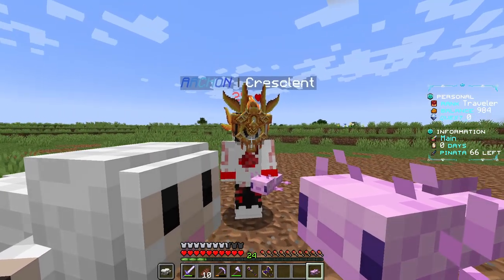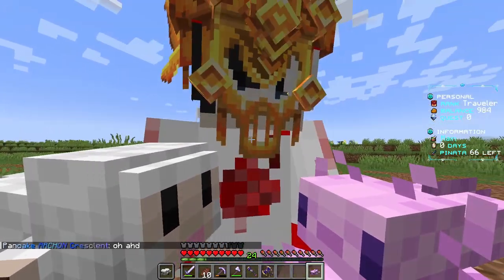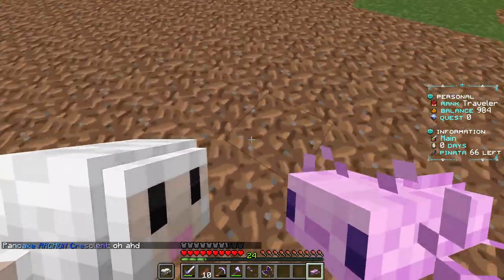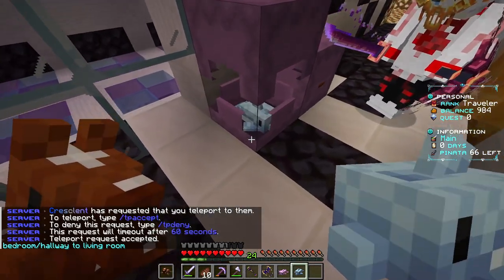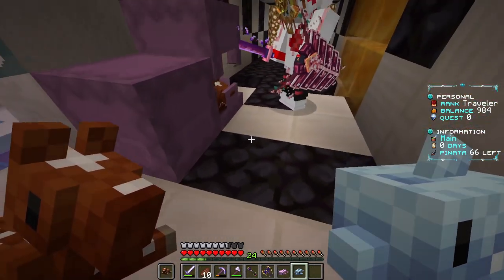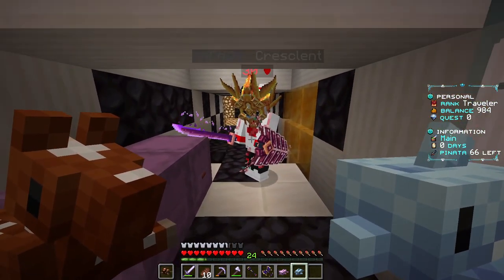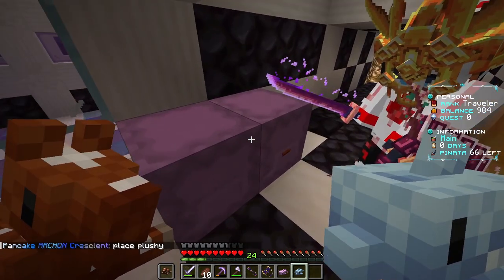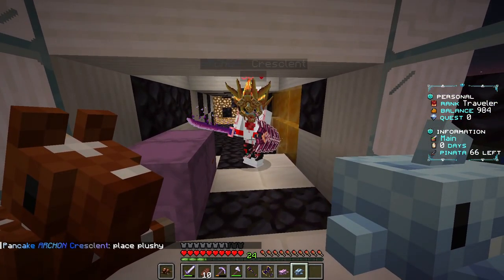Well, isn't this the cutest thing you've ever seen? And of course the plushies - you can put them in shulker boxes. Oh my god, this is cuteness overload. I'm just gonna keep playing with this. From now on, this is what you're gonna see - two plushies looking at you. This is the best content.